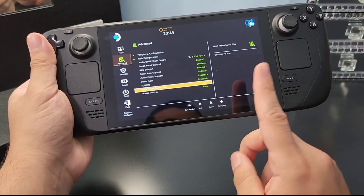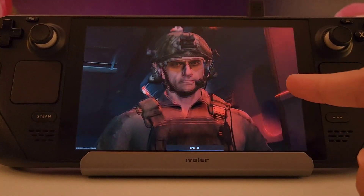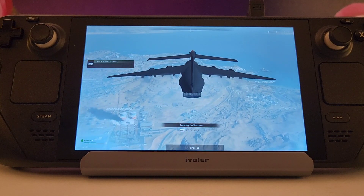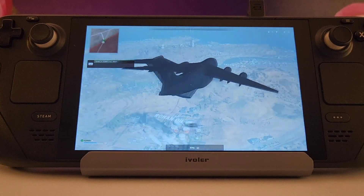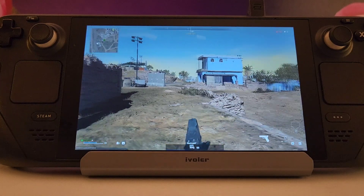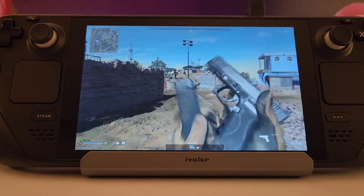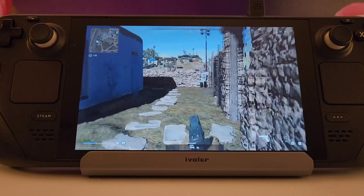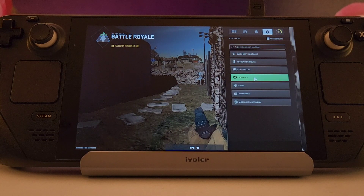Now let's test the performance of Warzone 2 on the Steam Deck. I'll start with the Medium settings. Keep an eye on the FPS counter as I play. The game runs really smoothly and doesn't dip much below 54 fps, even when fighting. I didn't get to record combat much because I kept getting killed, but you can take my word for it — it runs at around 54 fps.